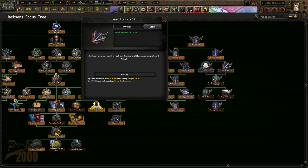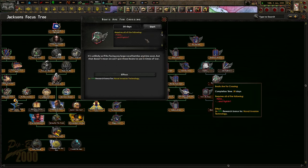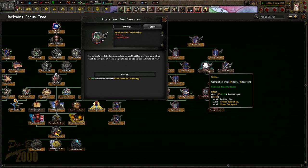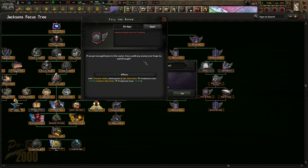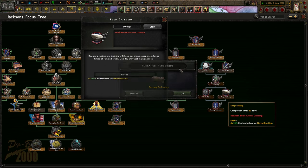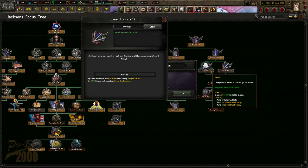Anyone who dares interrupt her fishing shall face a magnificent navy. Look at all that army XP you've got already - fantastic. Boats are for the crossing. It's unlikely we'll be facing any large naval battles anytime soon, but that doesn't mean we can't put these boats to use in times of war. Fill the river - if we put enough boats in the water, how could any enemy ever hope to sail through? Keep drilling. Regular practice and trade will keep our crews sharp even during times of fishing trade.